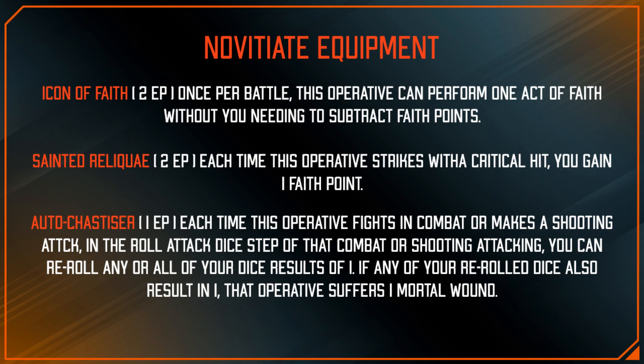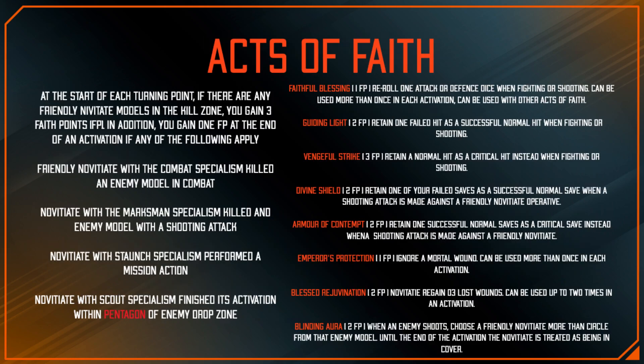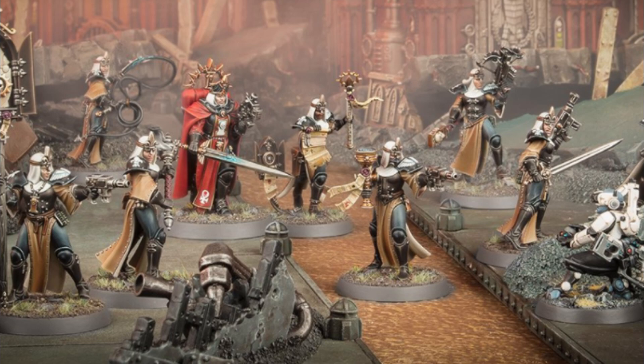You could hypothetically put an Auto Chastiser on each of your ten sisters. One concern with this team is the increased housekeeping — there's a lot of accounting with Faith Points to keep track of. Keep a D20 handy — somebody will figure out a good system for tracking Faith Points, maybe it'll be them.